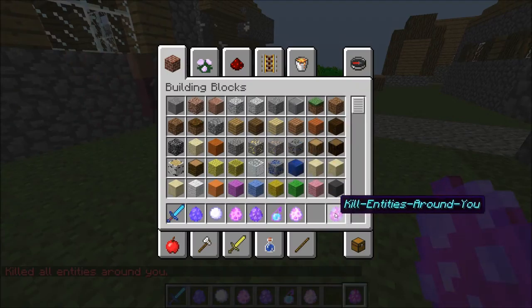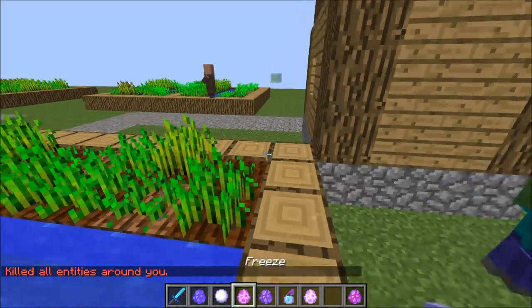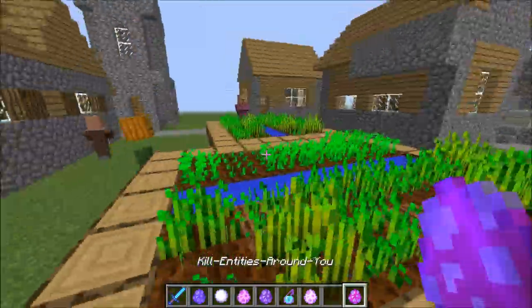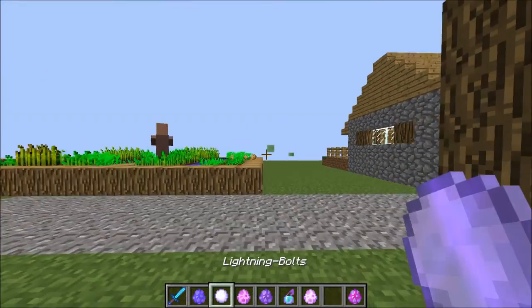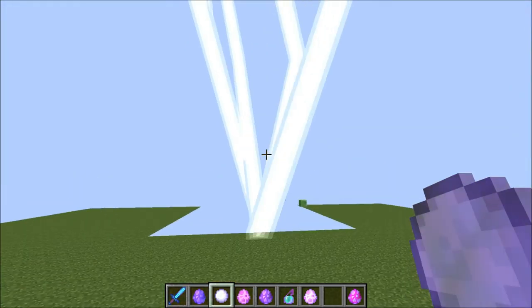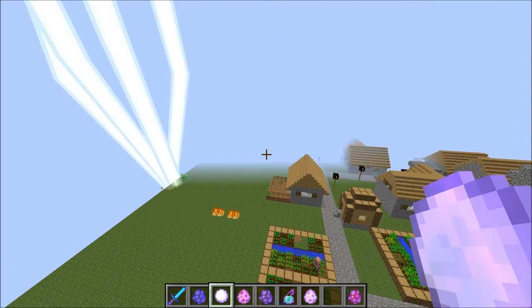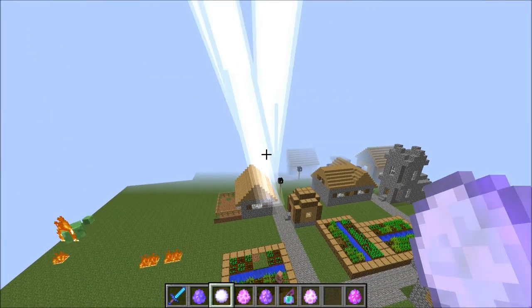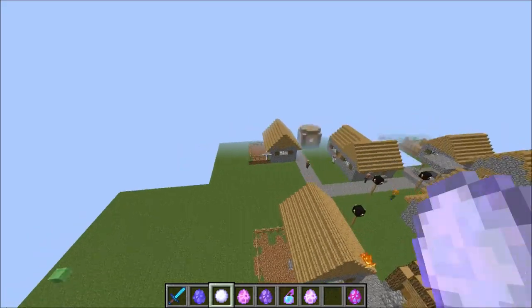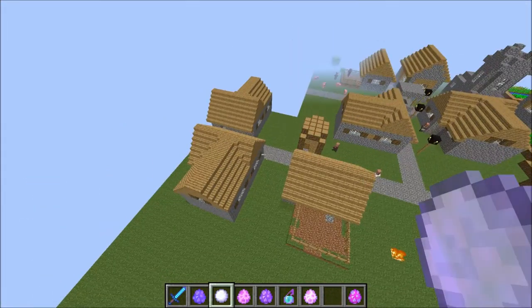It has no sharpness or anything but let's test it on an iron golem — they have around 100 hit points I think. And boom! Okay, ready? Whoa! So this is pretty epic, you can kill anything with it, which is the cool thing. We're in the village so why not — it's called zombie invasion, let's go!